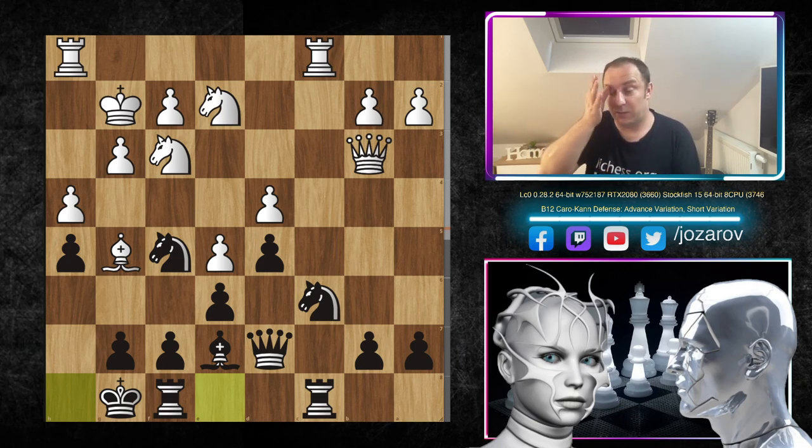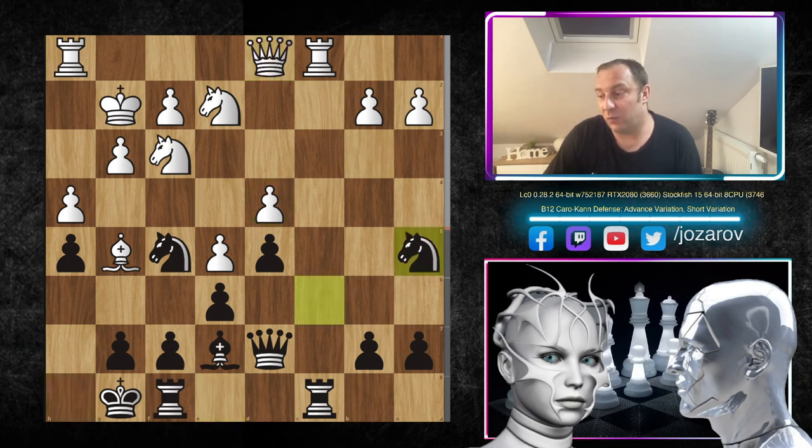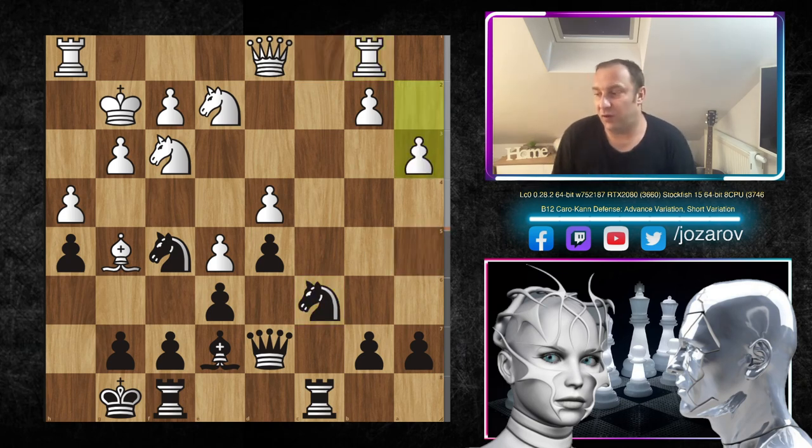I was really nervous about this castling move — I would not play it myself; I'd keep the king in the center. But this is Stockfish — the best player of all time. I expected Stockfish to trade off more pieces or attack the backward pawn on d4, but castling was a really cool move. After Qd1, Na5, Rb1, Nc6 — a couple of repetitions — then a3 by Leela with the idea of b4, b5, attacking the knight and expanding on the queenside.